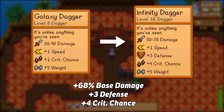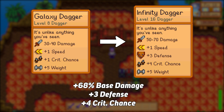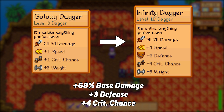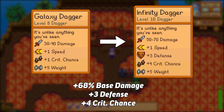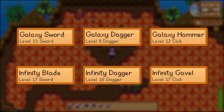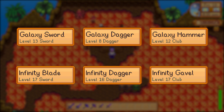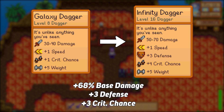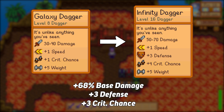Next up is the infinity dagger. It has a damage range of 50 to 70, up from the galaxy dagger's range of 30 to 40 — a 68% increase. I don't think this increase comes from the infinity dagger being overpowered, but rather it is being brought up to par with the other legendary weapons. You can see from the stats that its previous version was a bit lackluster, whereas now it's a much closer battle. There's no increase in speed or knockback, but the infinity dagger does have a plus 3 defense boost, whereas the galaxy dagger has none.